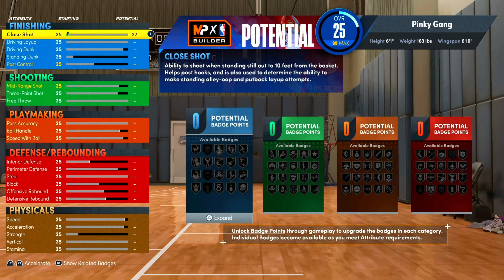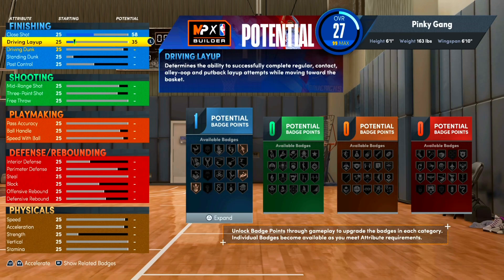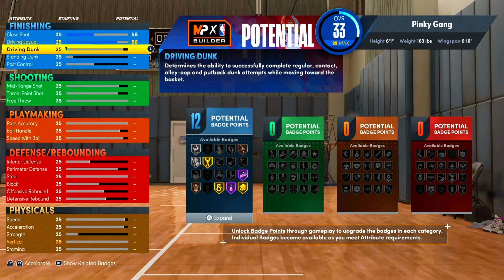For finishing: you want to get your close shot to 58 — that gives us one badge. Driving layup goes to 86. Then driving dunk goes to 92 — not max — because 92 is all you need, it unlocks all the contact dunk packages. And just like that we've got 24 finishing badges, which is absolutely insane on a little tiny build.